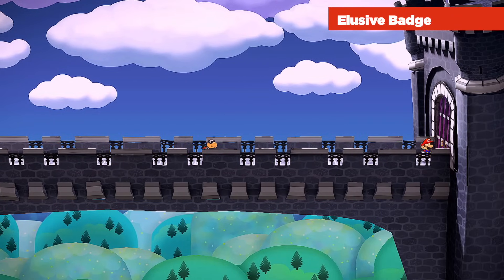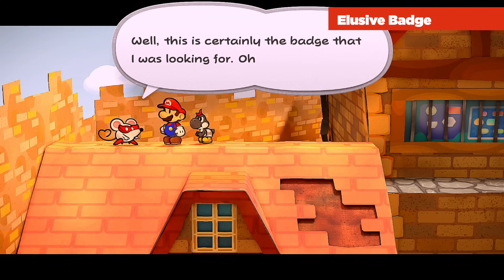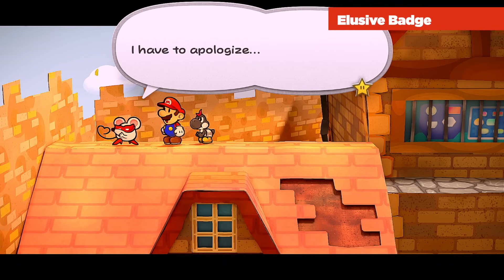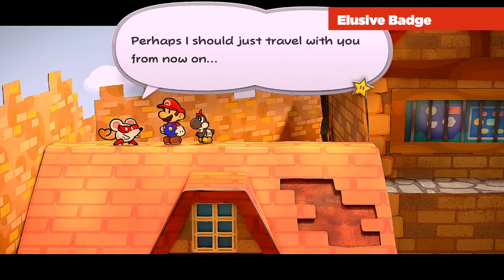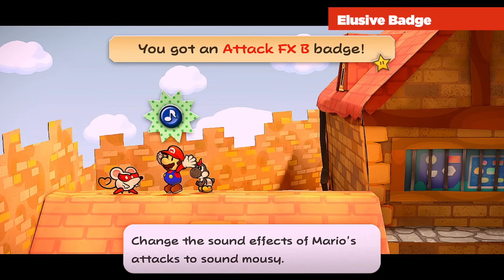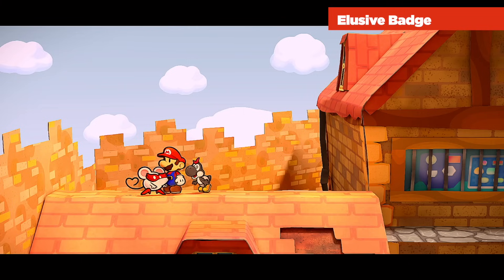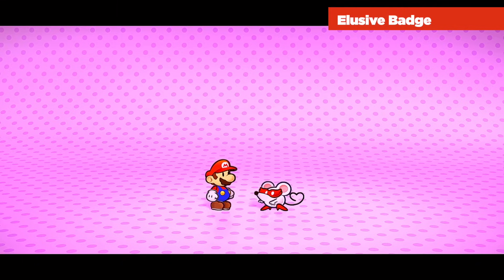Making our way back to Miss Mowz — she confirms it's the badge she was looking for, then confesses she was the one who hid it as a little game. As a reward she gives us the Attack FX B badge, which makes Mario's attacks sound meow-y, and she formally joins the party. Miss Mowz can detect hidden treasure nearby and more importantly has the Kiss Thief ability — she can steal items or badges from enemies in battle for just two FP. We can upgrade her right away with our extra shine sprites.